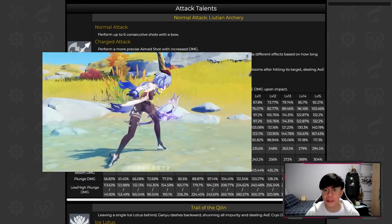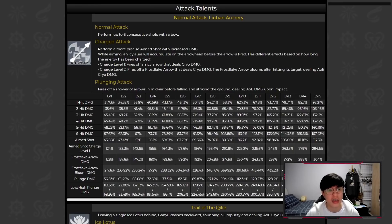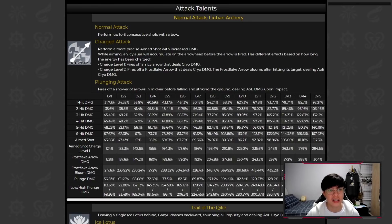Her charge shot has two phases. To activate phase 2, you just hold the charge shot a little longer. Her level 1 charge shot is the same as every other archer — nothing special. But her level 2 charge shot fires off a Frost Flake arrow that deals cryo damage and blooms to deal AoE cryo damage. The initial damage from the level 2 charge shot deals only a little more than the regular level 1. But the bloom damage is insane — at talent level 6, the level 2 charge shot does 179% damage and the Frost Flake bloom does another 304%. That's almost 500% total on one charged shot, not even accounting for crit damage and cryo damage bonus multipliers.